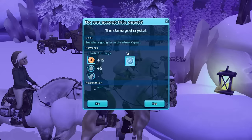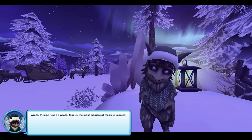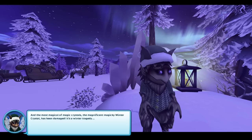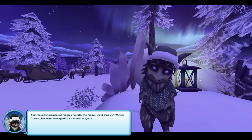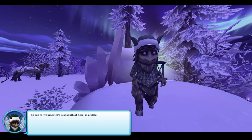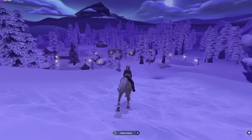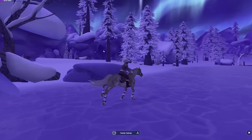There's been a disaster. See what's going on by the Winter Crystal. Winter Village runs on winter magic — the most magical of magic-y magics. And the magnificent magic-y winter crystal has been damaged. It's a winter tragedy. Go see for yourself — it's just south of here, in a little clearing by the lake. Yeah, because it definitely should not look like this with this purple tint. Let's go explore and see for ourselves.